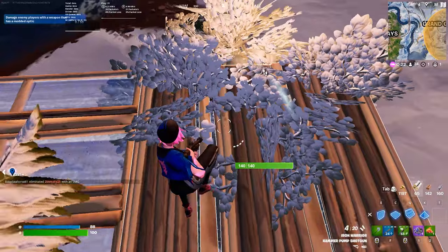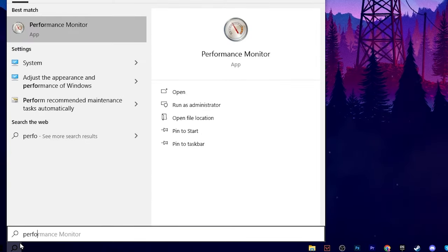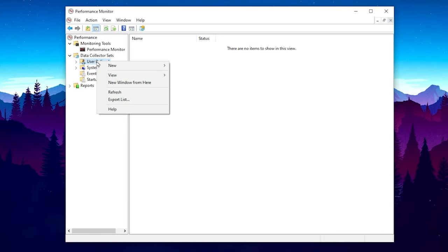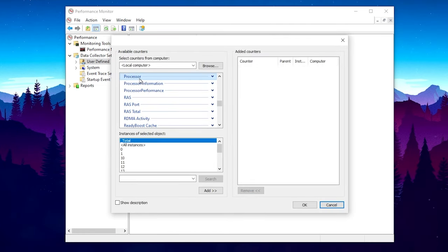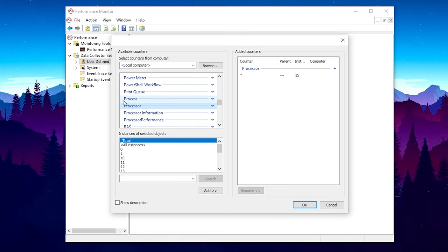In the next step we are going to create a new profile in Performance Monitoring on Windows. Go to Windows Search and search for Performance Monitor. Go to Data Collector Sets, click the drop-down, go to User Defined, right-click, go to New, and open up the new Data Collector Set. Type any name — I'm typing 'CPU'. Select 'Create manually (Advanced)', click Next, check mark Performance Counter, click Next, then click Add. Find the Processor option, click on it, and under Instances select the maximum number available in the list — I have 15.